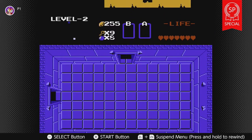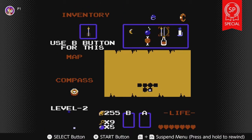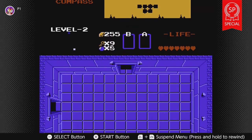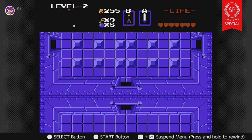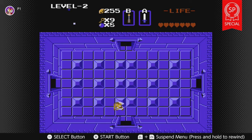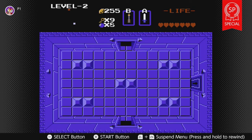Later games added a lot more functionality. Like even for Link's Awakening on the Game Boy, between the original version and the DX re-release for the Game Boy Color, they added a functionality to the compass where it made a tone when there's still a hidden chest to find.